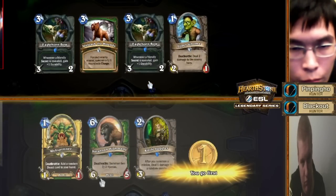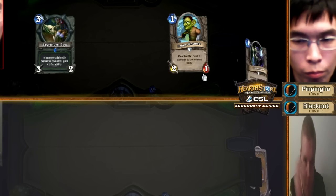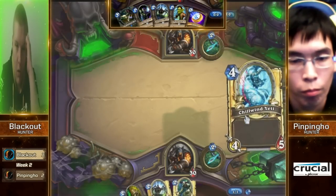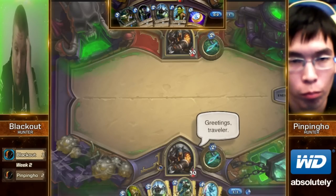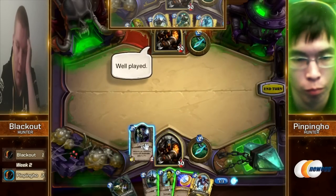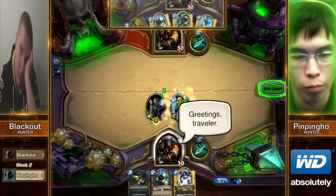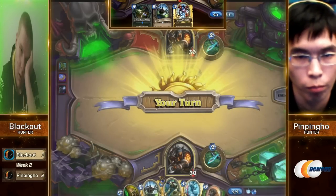Let's take a look at these starting hands. One-drops is the name of the game for the Hunter mirror. Keeping the Eaglehorn Bow from PinPingHo — that's smart. When you're on the coin, you can coin out the Eaglehorn Bow on turn two and there is literally no way that Undertaker is going to survive. Blackout actually threw away the Webspinner, which is not something you see Hunters usually do — but I like the call, because the Webspinner doesn't trade effectively into Undertakers, Haunted Creepers, or Mad Scientists.